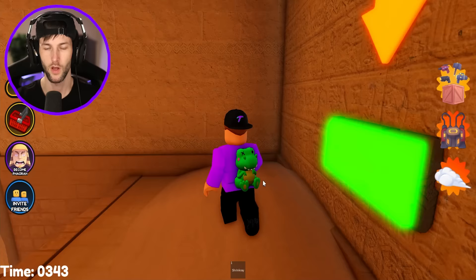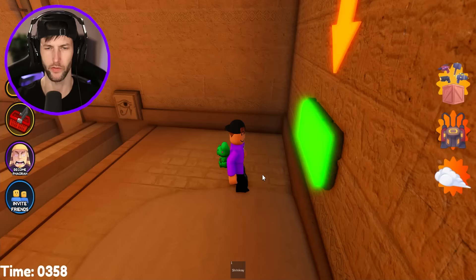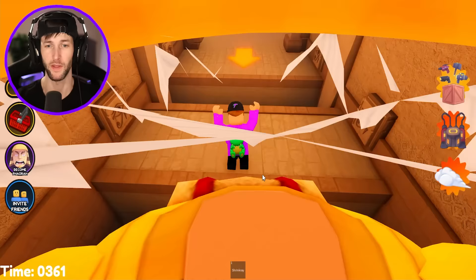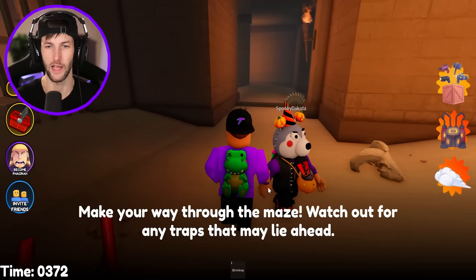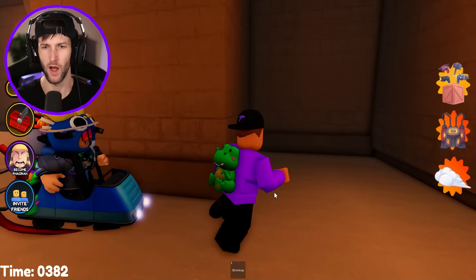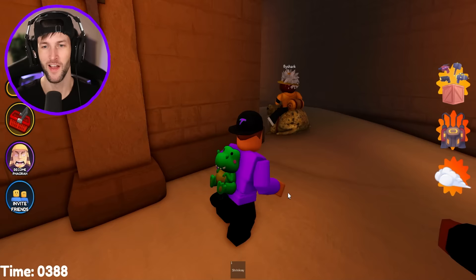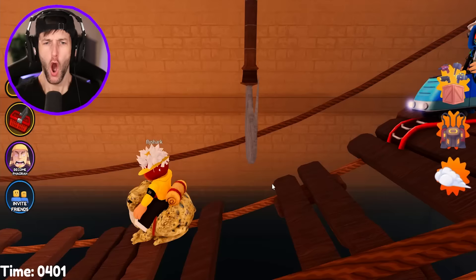Don't get hit by the poisonous darts — that was close. Two buttons have been pressed. Let's make our way back without getting hit by the darts. The door is open. Now make your way through the maze — watch out for any traps that may lay ahead. I'm going rogue. You guys can come with me but I probably wouldn't trust my route. I already led us into a dead end. We're making progress — easy maze. It's a bridge. I walked right into that — it scared me. I fell through. I need to take my time but everyone else is going fast. I feel like a noob.